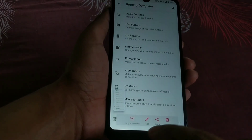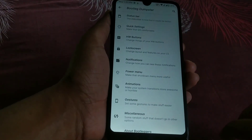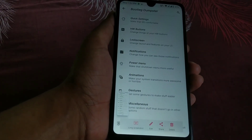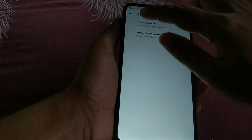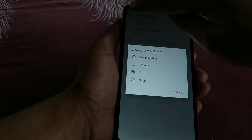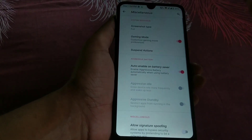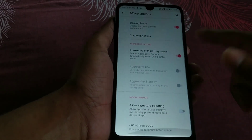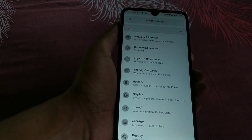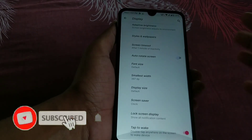If you swipe three fingers you have a nice screenshot system. If you want to take a long screenshot, just press here and it will take a long screenshot, no problem. And you have the screen off animation here. Under miscellaneous, you have gaming mode as well and auto enable battery saver — so many options are available.